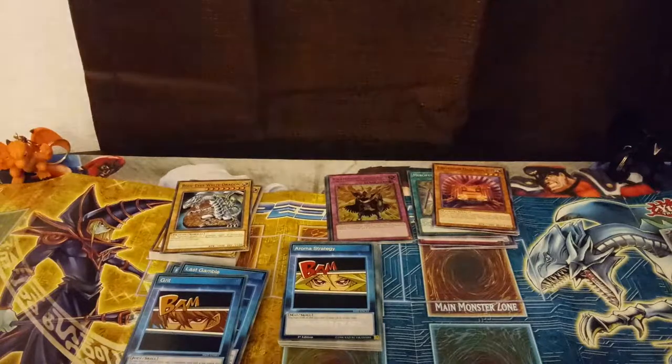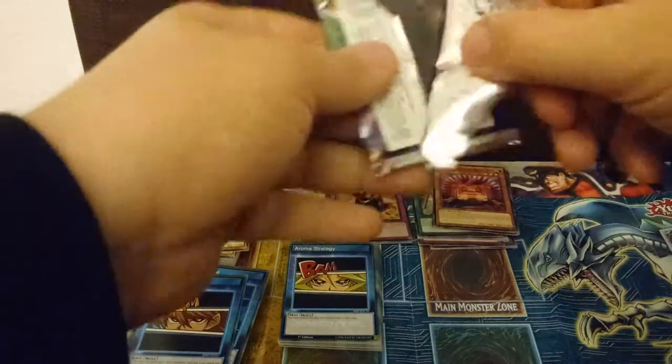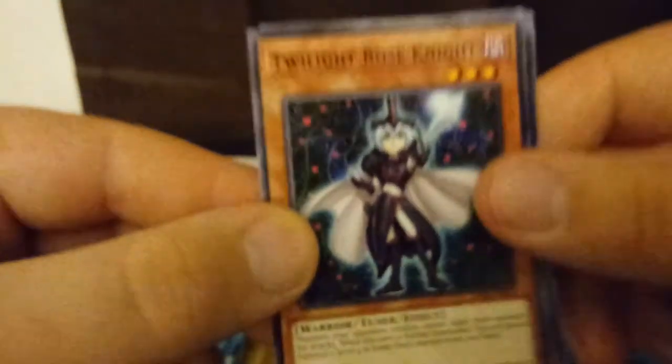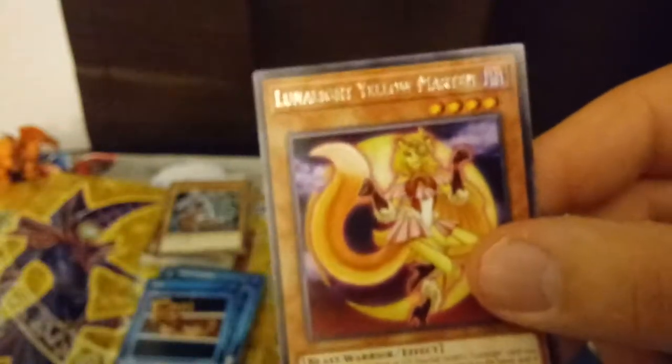We got one last Legendary Duelist pack to open. Nothing fantastic so far, so let's hope we get some really good luck with this. So we get another Triangle Ecstasy Spark. We have a Twilight Rose Knight. And then we have a Cyber Angel Idaten — I think that's how you pronounce it. Another Harpy Lady Sisters. And we end with a Lunalight Yellow Marten.